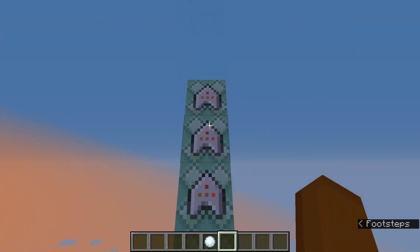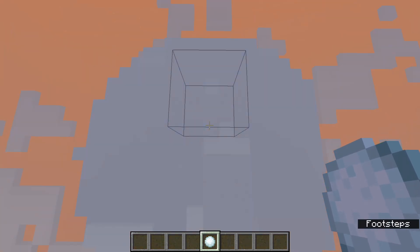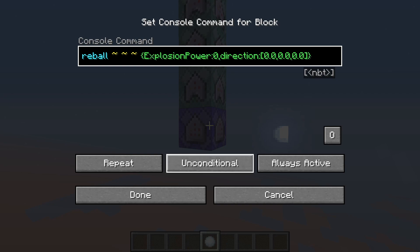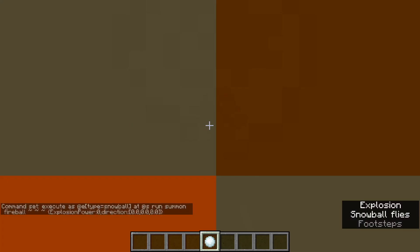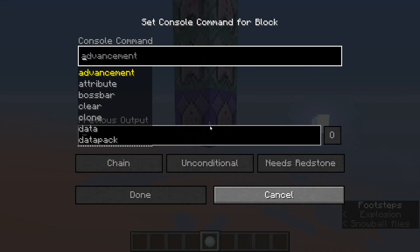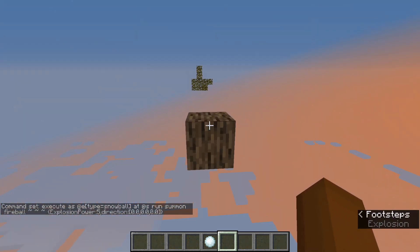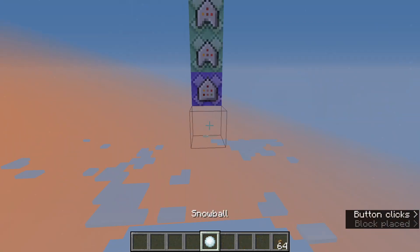Before I end this video — there was a comment on my other video about using this for a parkour jump thing. You can see I do get knocked up a bit, but if there were any breakable block here it would be broken and I'd take damage. You can actually change the explosion power to zero — the fireball won't destroy any blocks, but it also won't throw you up, so for a parkour jump you'll need something higher. If you set it to five you get thrown up higher, but it's a bigger explosion so you take more damage. If that's in survival mode, you'll have to keep that into account.